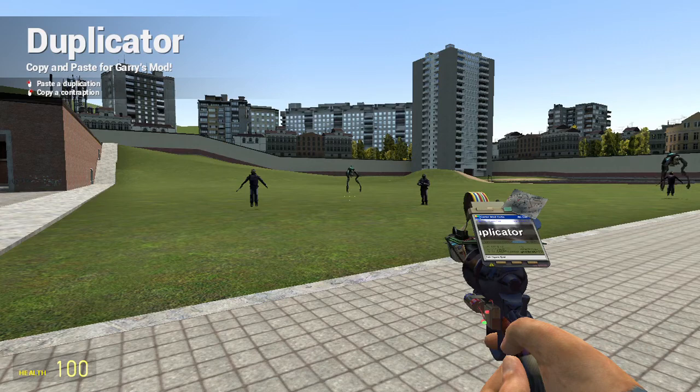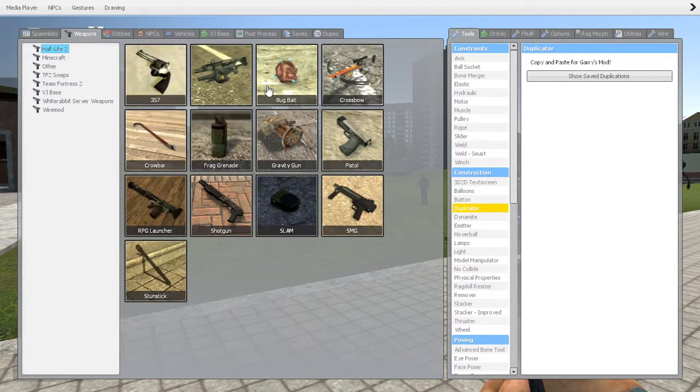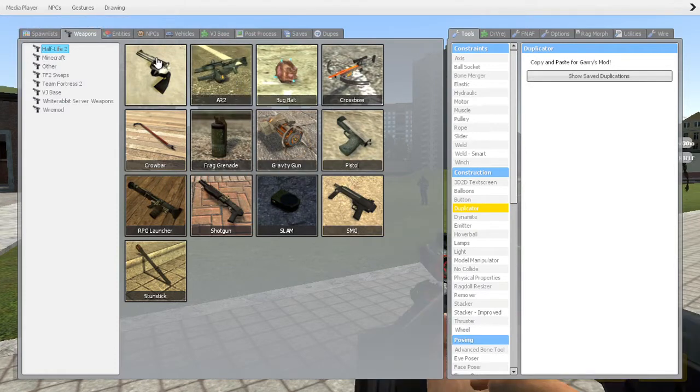Now we've got everything set up. Go back to the Q button, go up to weapons, and grab a weapon — I'm going to grab an AR-2. Then go to NPCs and enable thinking, and here we go.